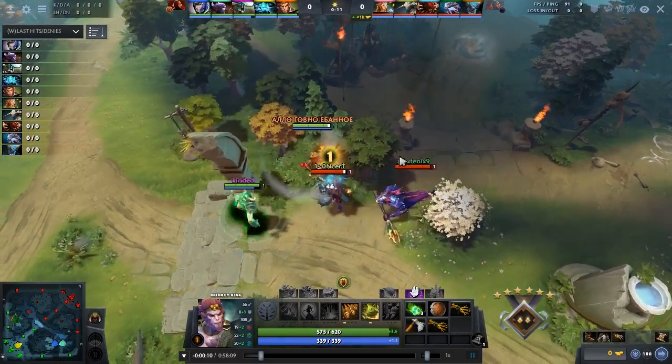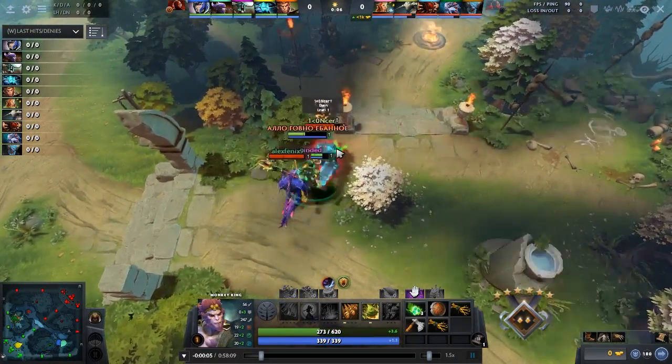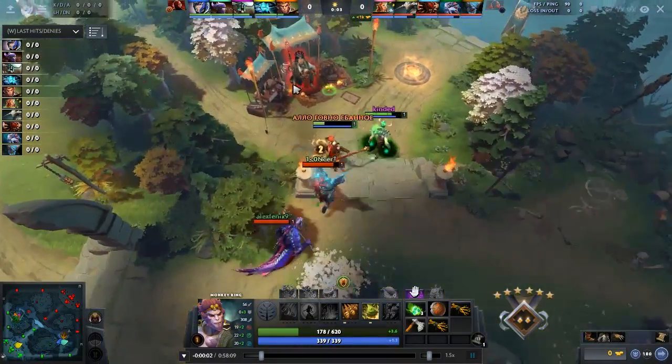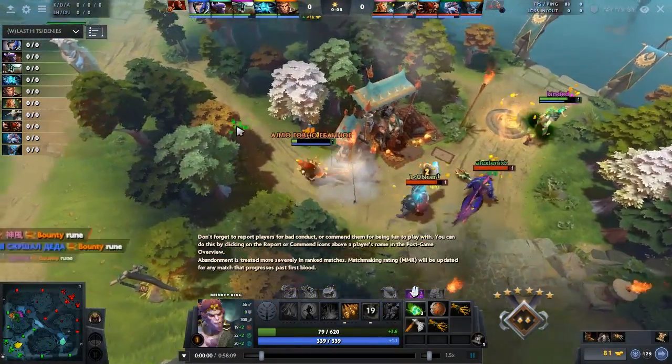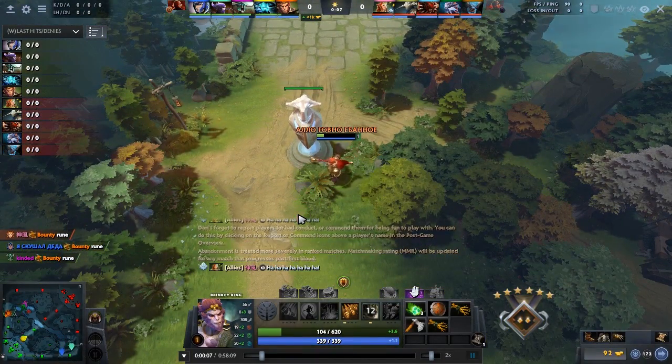Straight away here, the enemy is coming playing aggressive onto the rune. This is an offlane Monkey King with Undying. He focuses one target with his Jingu Mastery, which is pretty much the right thing to do, but realizes the enemy have too much armor and he doesn't have enough damage to kill them.